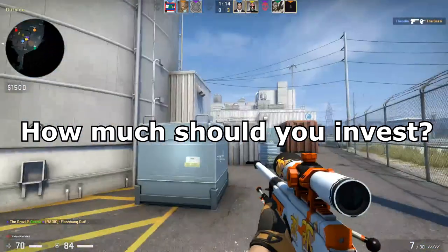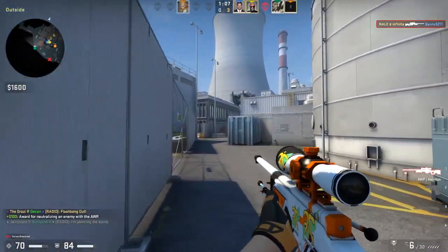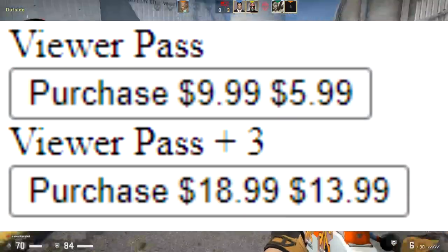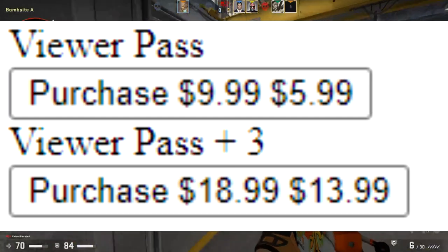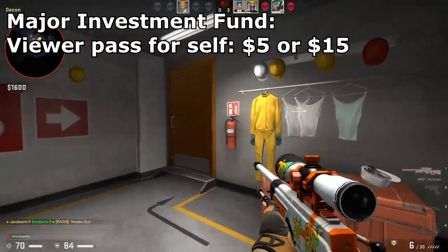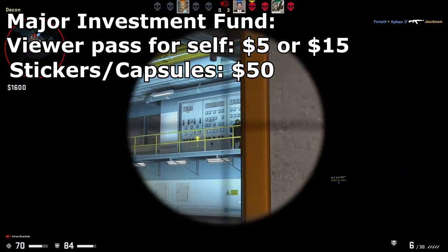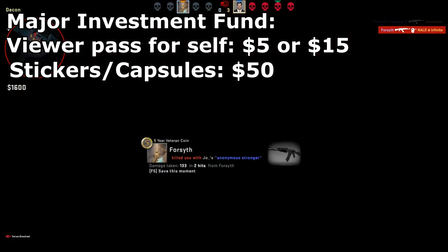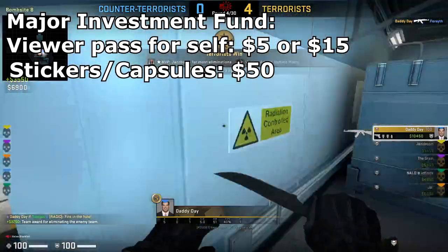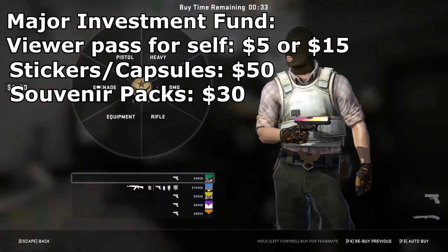So how much should you put into this upcoming major? I'd recommend setting aside the cost of your initial viewer pass — the one you're going to use for your coin and souvenir tokens. If you're okay buying the viewer pass later when it's on sale, set aside $4.99 or whatever it ends up being. If you want to buy it right when it releases, set aside about $15. For stickers, I'd recommend around $50 to cover capsules and sticker expenses — though $25 works too depending on how much you want to spend. For souvenir packages, at about $3 per package, I'd say go for about 10 of them — so $30 overall — giving you a good selection across different maps.